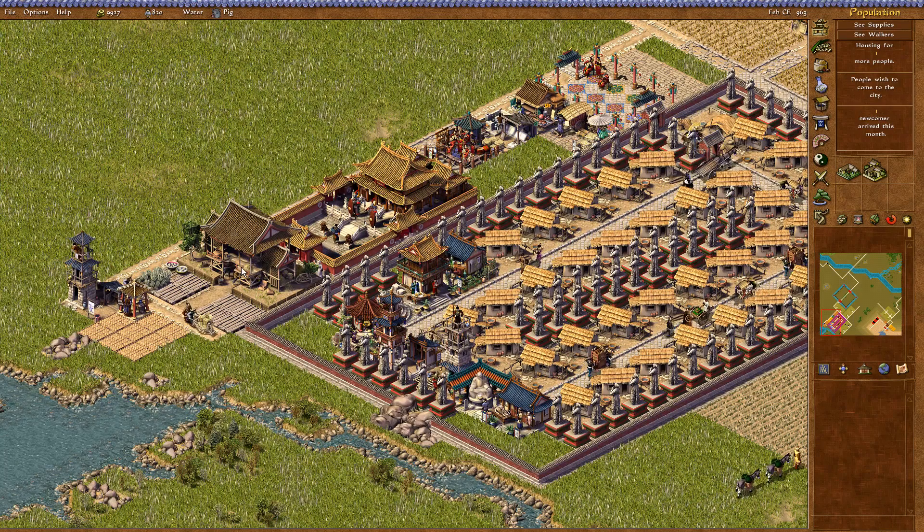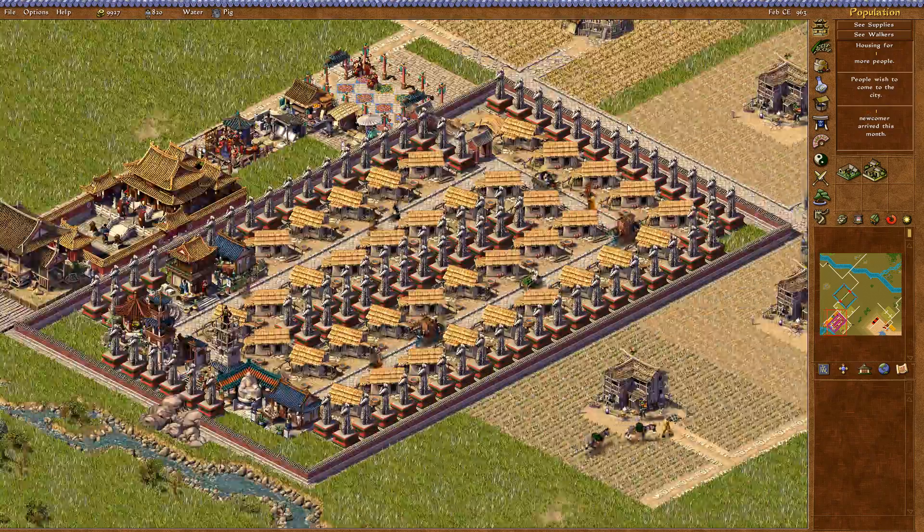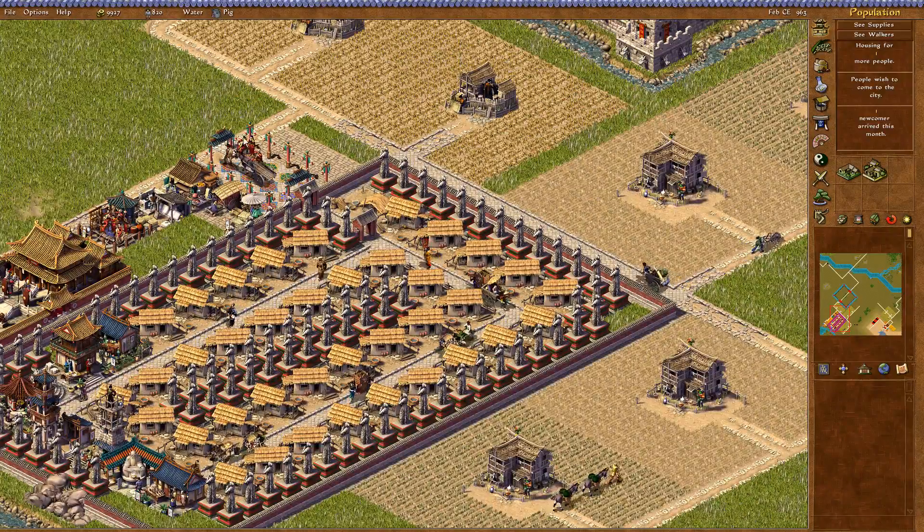These houses are not evolving because they're not desiring the right level of food. They're desiring plain food but they should be evolving because there's plain food available, so I'm not actually sure what that's about. They should be evolving. If they don't want to evolve, then so be it.